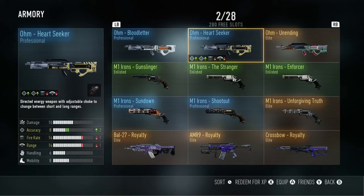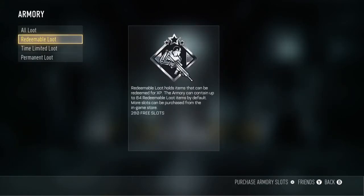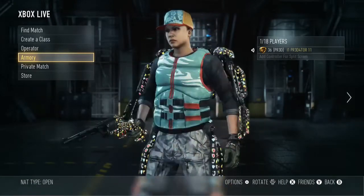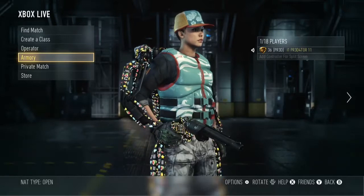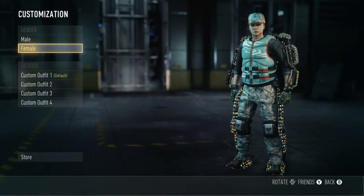Then there's the STG, the SVD, and the third one I can't remember — but it's like a Civil War or Revolutionary War musket. One shot then you reload, but it's got 19 damage.